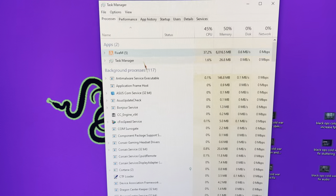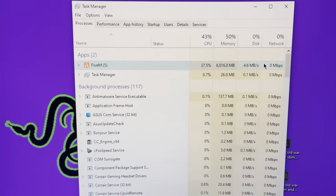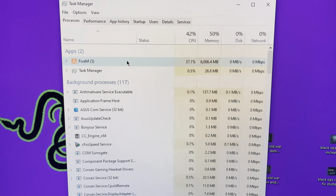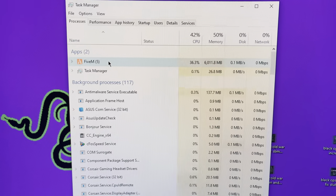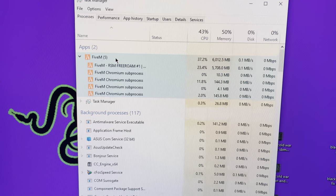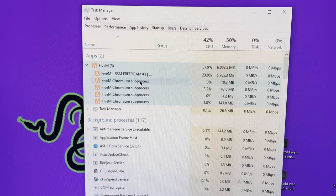Now what you want to do is find FiveM in the list — it's going to be near the top because it's taking up a lot of resources. Double-click on it, or if it doesn't expand like this, right-click and go to Expand. That also helps.